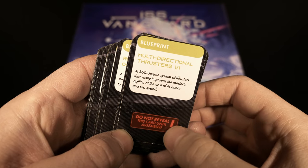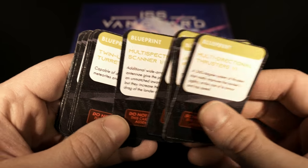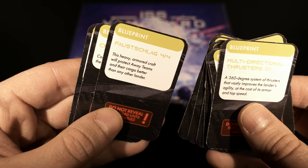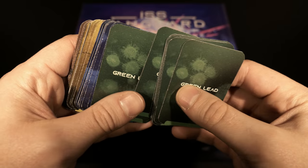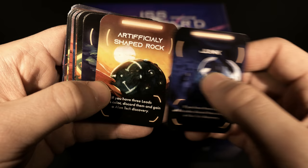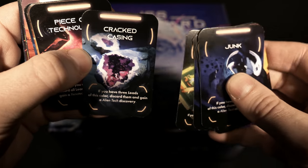Next up we have blueprints - it says 'do not reveal until the card is assembled' so I'm not going to flip them over. I'll just show the front side of the different blueprints. Next up are the leads, broken up into different colors: green, blue, yellow, and brown. Going through these quite quickly.